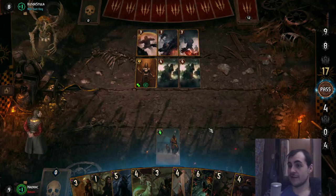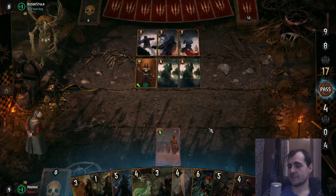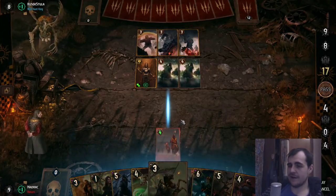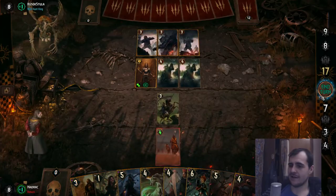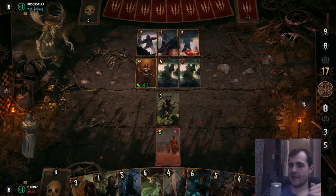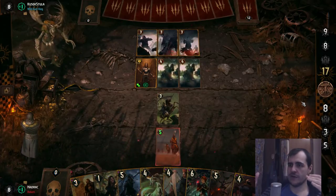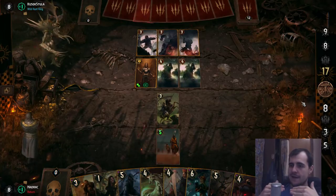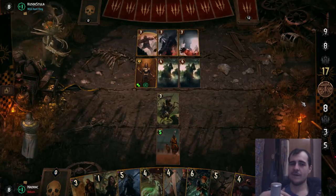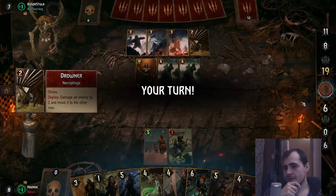No RNG, three rows - the rows mattered. And we had some extreme abilities. Oh my god, the Vetter! Do you guys remember the Vetter? It basically killed a row. But you were also locked to a row. There were strategies where you played a bunch of units locked to the melee row, and I just played one White Frost and everything went down to one - they were effectively dead. That was kinda fun.